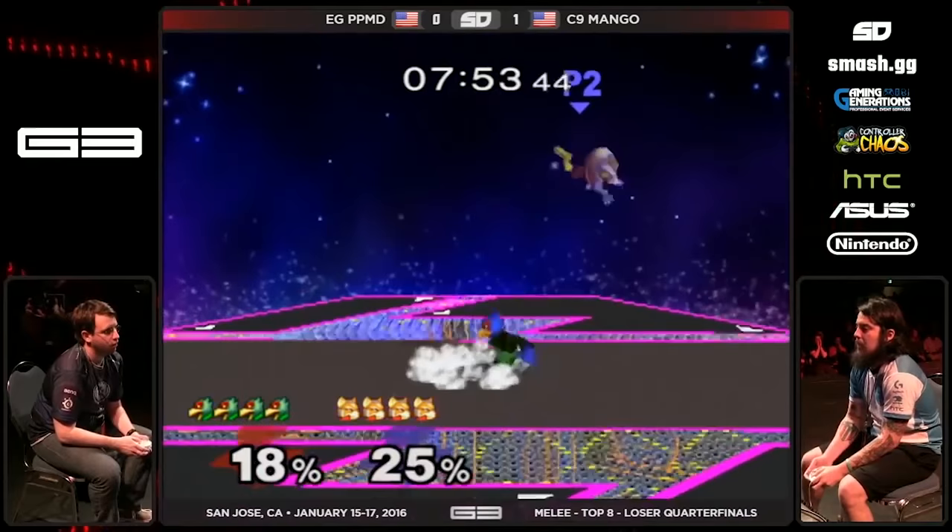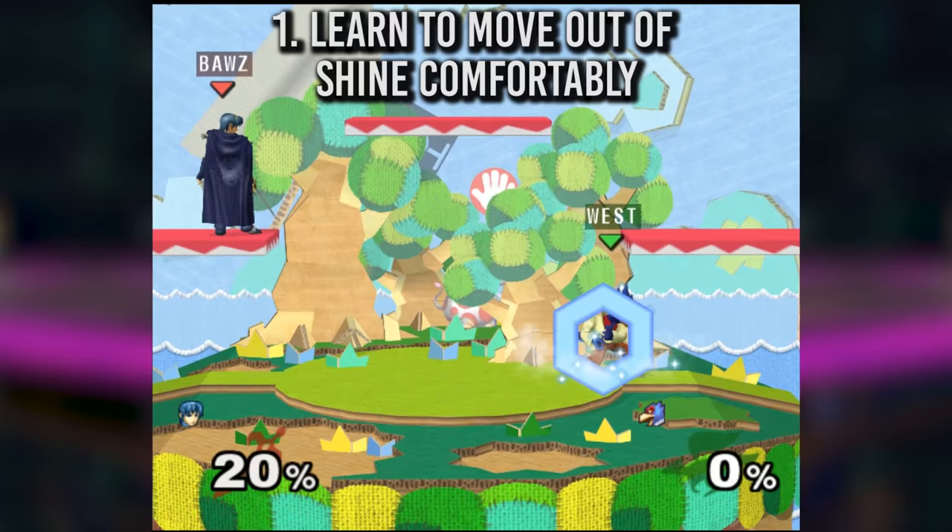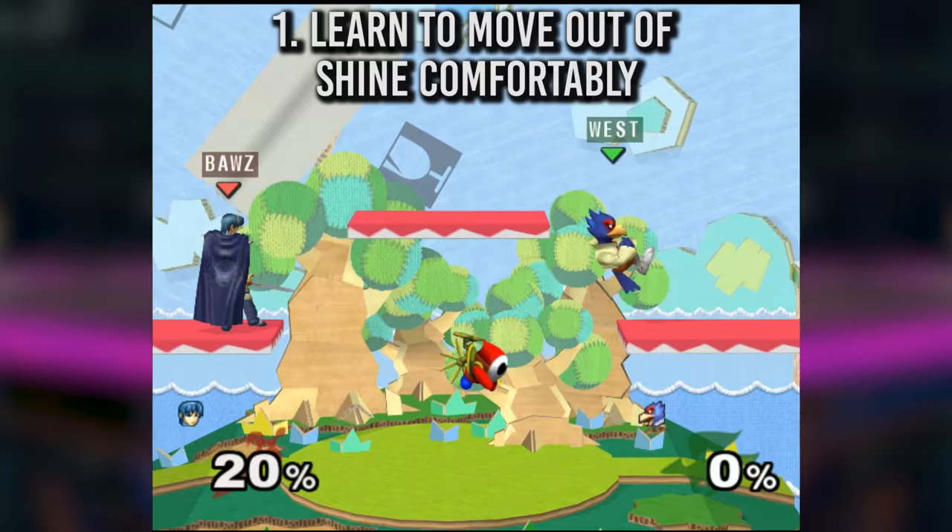First, there are three concepts you need to keep in mind while you're figuring out how to combo. Number one, you'll have to learn how to move out of shine comfortably. This includes jumping out of shine, wave dashing out of shine, and wavelanding on platforms out of an aerial shine. The faster and smoother that you can do these, the longer they'll be in hitstun, and the further you'll be able to extend your combos.